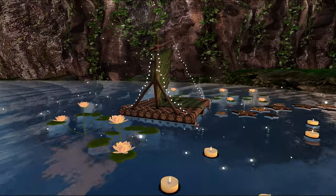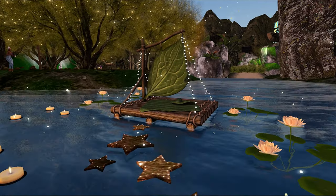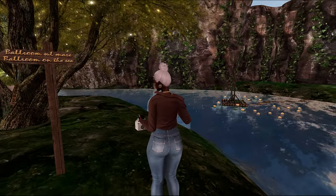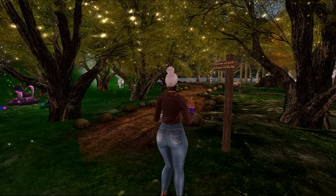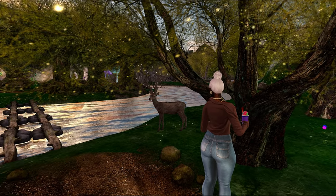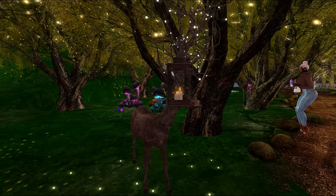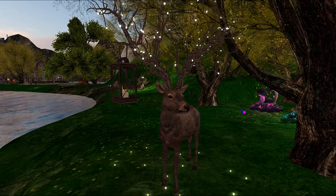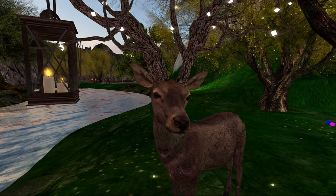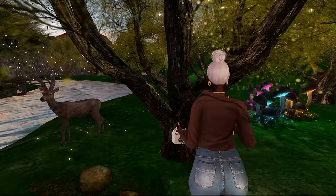They have this really cute little sitting space over here — super adorable. The water here is beautiful. I love the little lily pads and then the star pad with the little tea light candles in the water. Those would be some really pretty pictures as well. I'm convinced that when they decorate these lands, they have in mind that this is a space people can take pictures at. Look at this deer with the antlers — they have a little lamp on it. The little antlers look like tree branches — super cute.